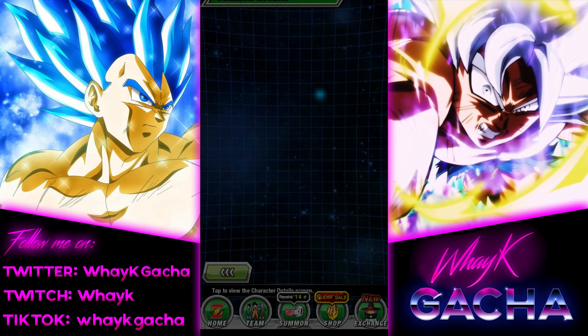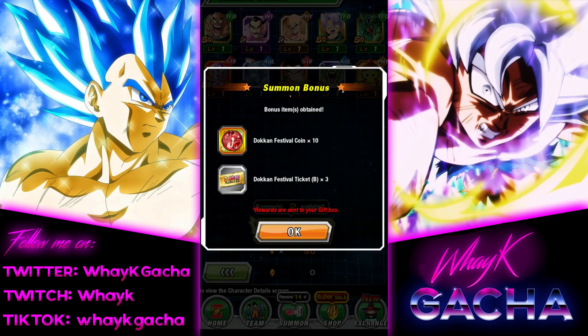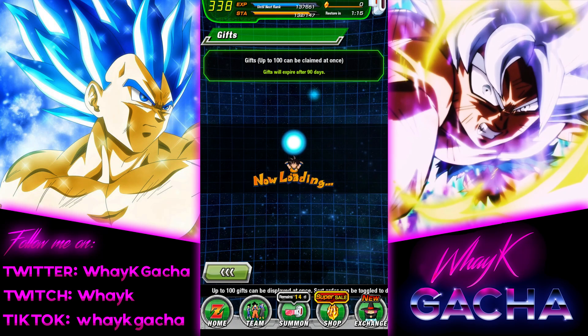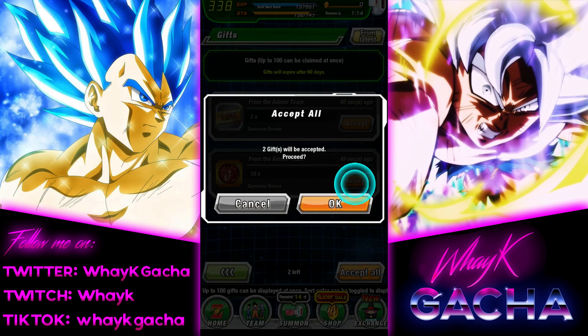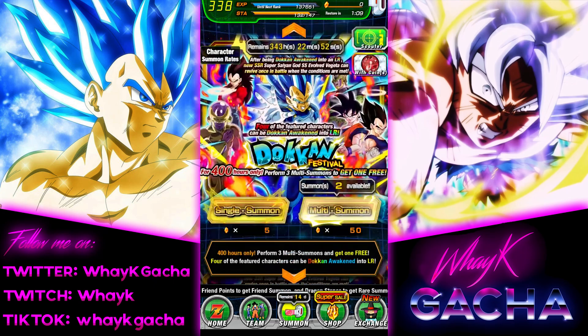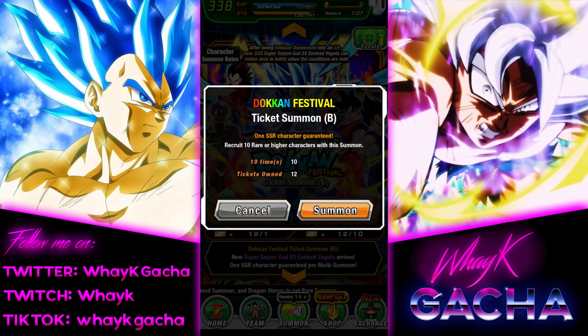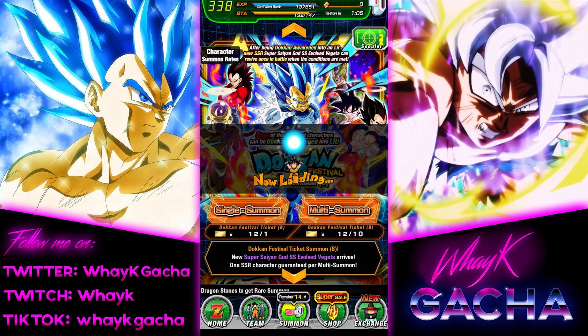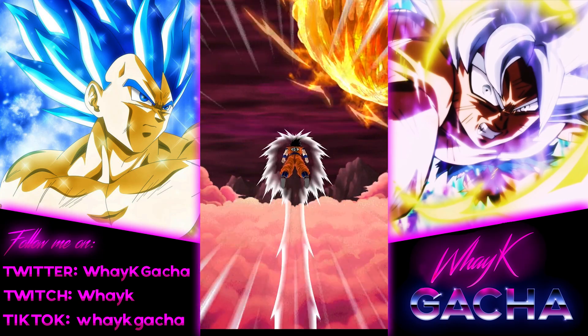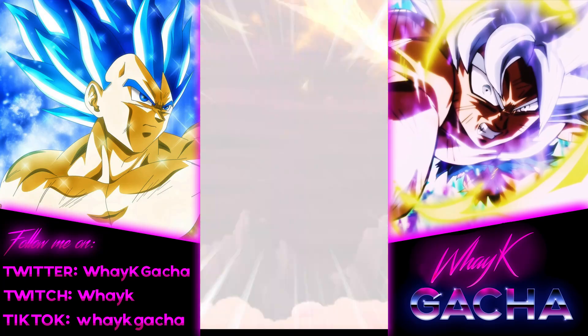As you can see I pulled trash on this summon, but there's a but — I have tickets. I had nine tickets and I did the summon, got three more, so I can do one last multi for the Super Saiyan Blue Evolution Vegeta banner. Now let's see what I got in this last ticket summon of the 6th anniversary.